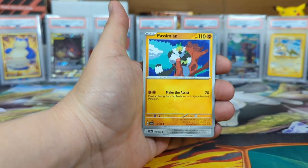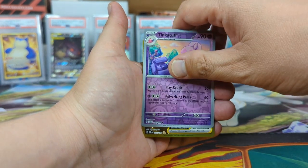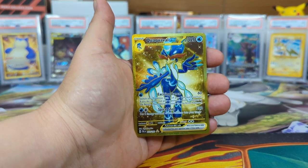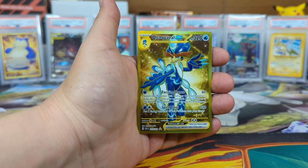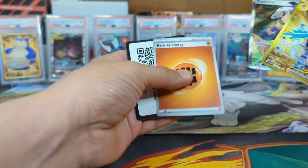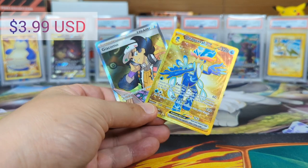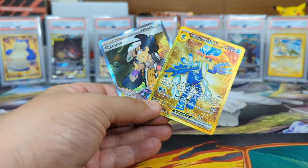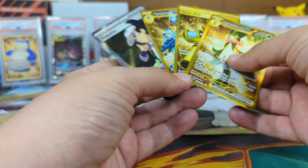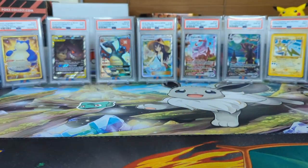Fuecoco, Corviknight, Seviper, Tinkatink Dawn reverse. Oh my god, another gold! Holy crap, we'll take that. We got another gold — oh my god, we got a double banger, guys! We got ourselves three golds and one full art trainer. All right!